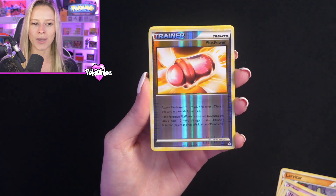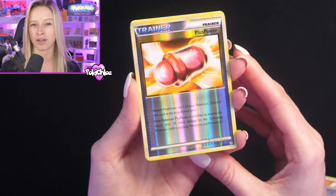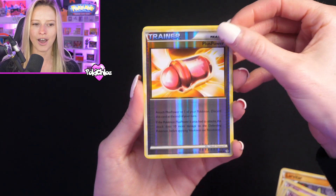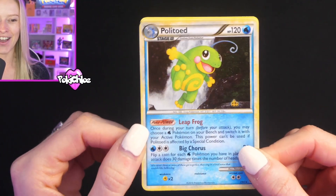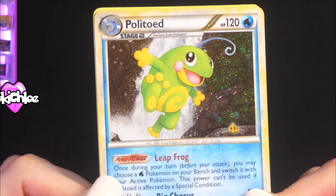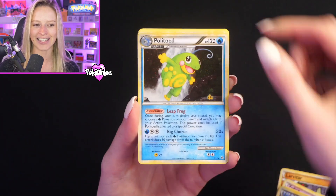Starting off with a Larvitar, followed by Mankey — can we just appreciate some of the artwork on these cards? Absolutely incredible. Zubats, Chinchou. We get the reverse Plus Power, and that is looking like a very clean copy — sometimes these can be prone to print lines, but it's looking nice. Then we get our holo hit from our HeartGold SoulSilver Unleashed pack: the holo Politoad. What a super cute artwork that is.